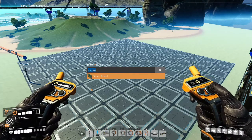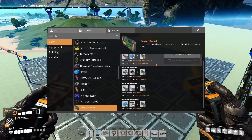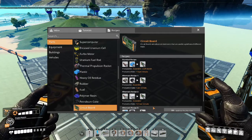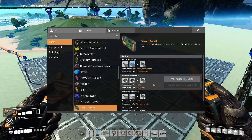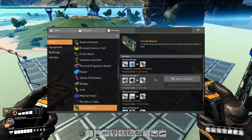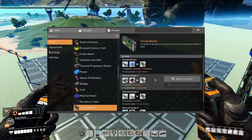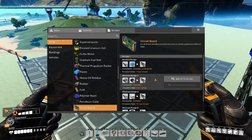Now, there are many alternate recipes to make circuit boards. Some are better than others, some are more efficient than others, and some would say that the recipe I'm going to be showing you today is the worst circuit board recipe in the entirety of the game. And I can see why people would say that, because it takes a lot of oil to make not a lot of circuit boards.